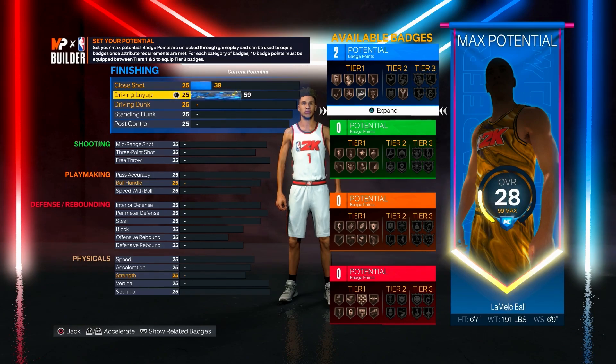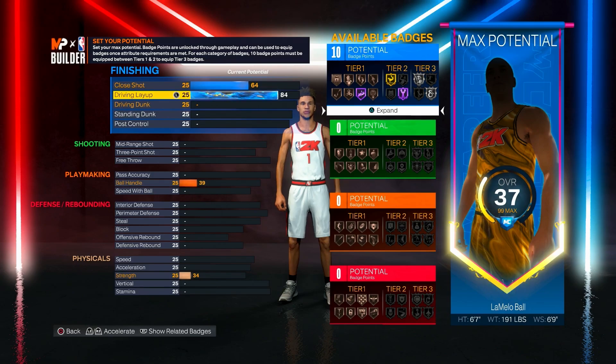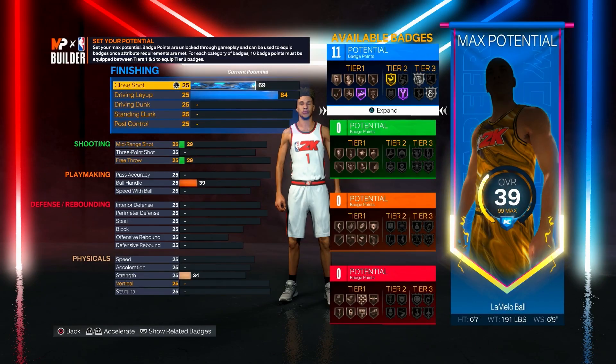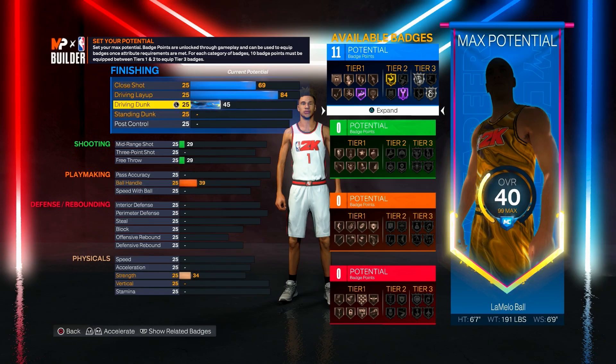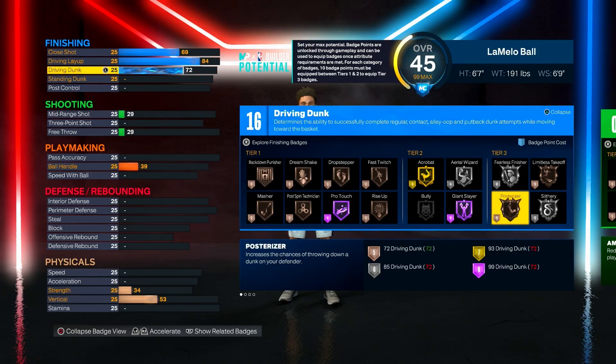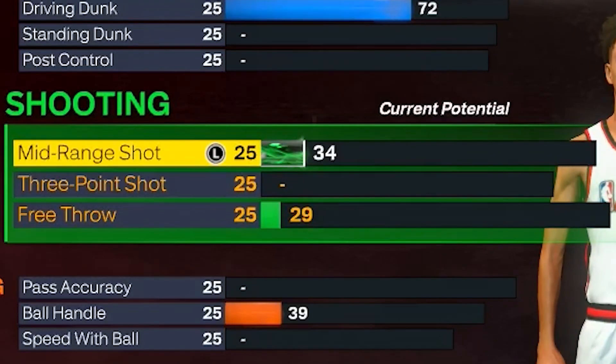For the finishing, we're going to go with an 84 driving layup. An 84 driving layup is really good in this game, especially if you use the layup meter with Pro Touch — as y'all can see we can get Hall of Fame Pro Touch on this build. We're also going to have a 69 close shot, and for the driving dunk we're going to have a 72. I know a lot of people probably won't like the 72 driving dunk, especially if you use a slashing playstyle, but dunking in this game really isn't that good, and with a 72 you will still be able to get bronze Posterizer — that's all I need.